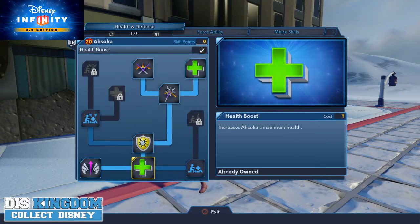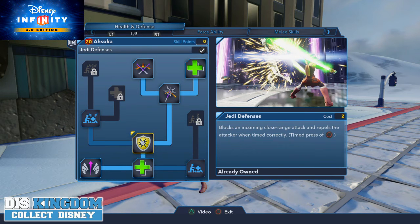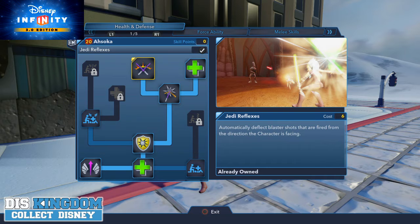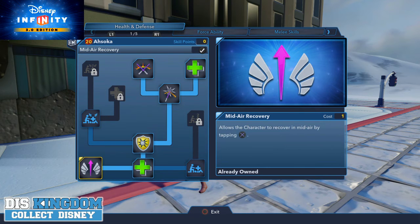Here we have health and defense — you have Jedi Defenses and all these options, which deflect lightsabers. There's also a mid-air recovery and some health options as well.